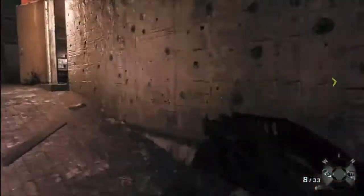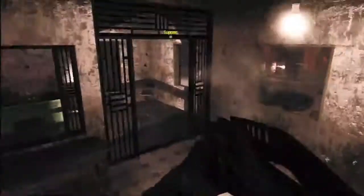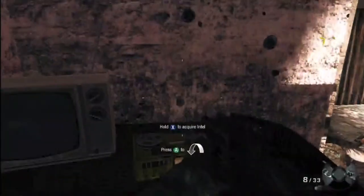This intel is going to be a little tricky. When you call your airstrike, at the end of that street there's a building with your intel inside, and it's going to be on the table.